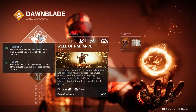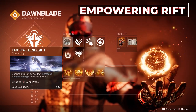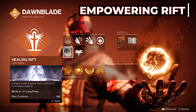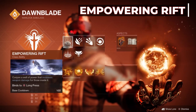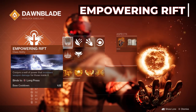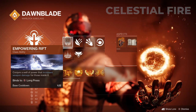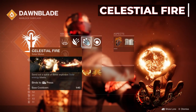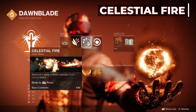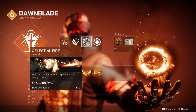For our ability we're going with Empowering Rift. I hardly ever use Empowering Rift — I'm always jumping in with Healing Rift guns blazing — but this season we have a mod on the Seasonal Artifact that grants us Restoration with our class ability, so we can empower our weapons and heal ourselves with Restoration all in one Rift. We're also using Celestial Fire, especially since it now applies Scorch to enemies.